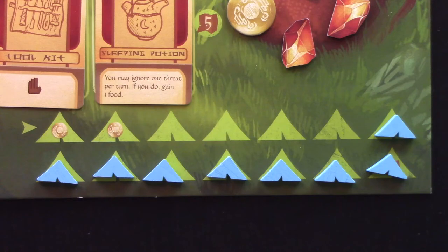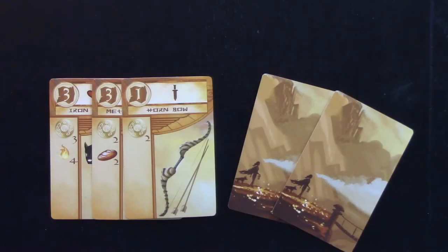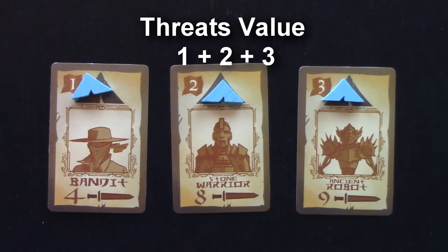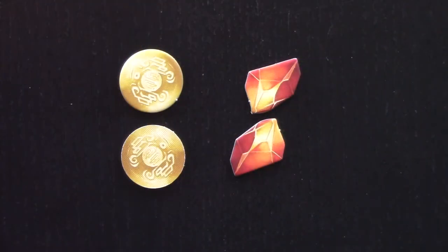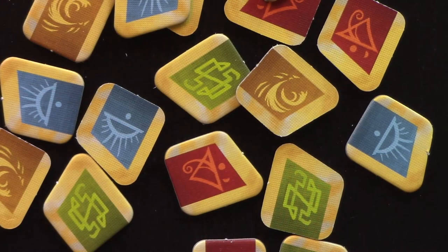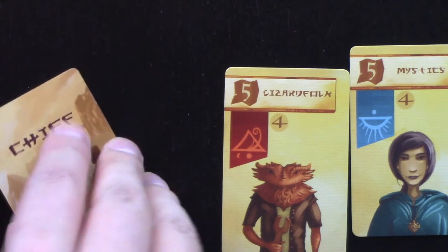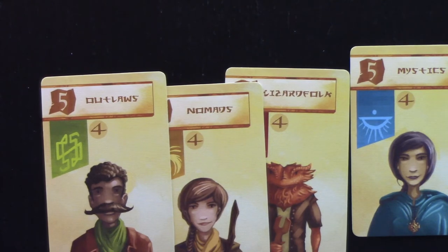At the end of the game, players calculate points in these ways: one point per camp token used; through their trade routes; the journey point value of their purchased and unpurchased artifacts; the value of their threats; some artifacts, treasures, and world cards are worth bonus journey points; one journey point for every two coins or gems; one journey point for every faction token; and five journey points for every chief, which is automatically given to the first player that has four tokens of the same faction, whether through adventurers or faction tokens.